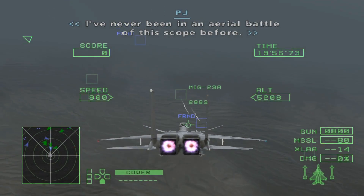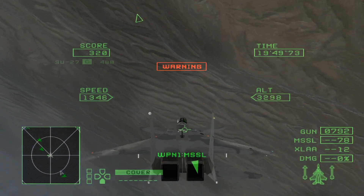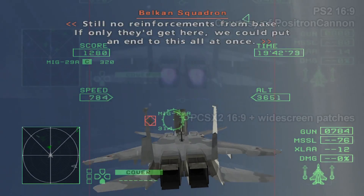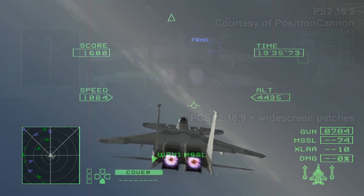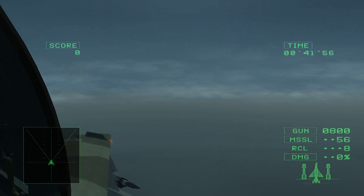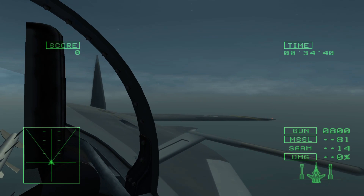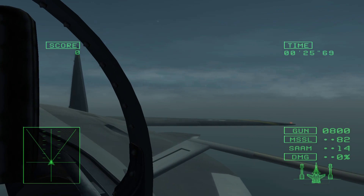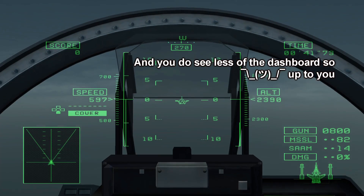The second download is a set of widescreen hacks for Ace Combat 5 and 0. PCSX2 already comes with widescreen hacks by default, and if you have both those and 16:9 mode inside the game on, you'll actually have a wider field of view than on the console itself. However, in cockpit mode that increased field of view can lead to some glitching around the canopy frame. The codes in the description disable the widescreen hack for cockpit mode alone, so you can have the best of both worlds.